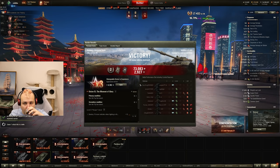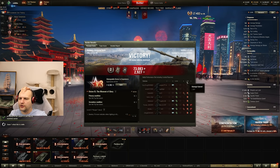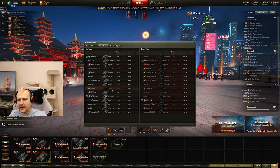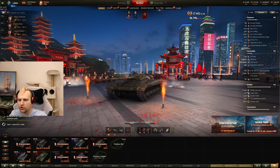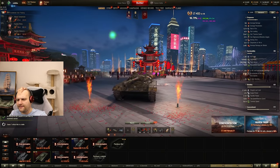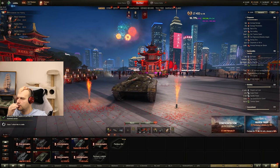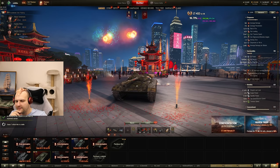That was a four-minute battle on a city map where light tanks are usually useless. To get 3000 combined damage, some assisting damage, and show what this vehicle is all about — I think that was a pretty okay game. We got second class: 1200 damage, 2000 assisting damage, third by experience. It was the city map and we were playing a light tank, but it happens.